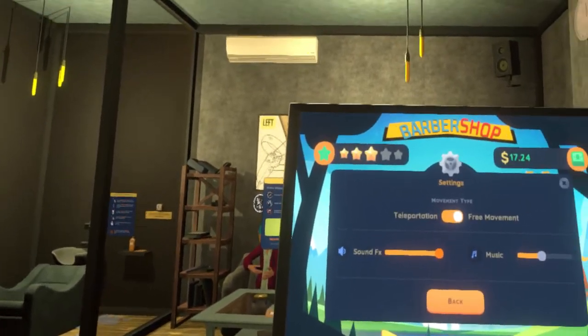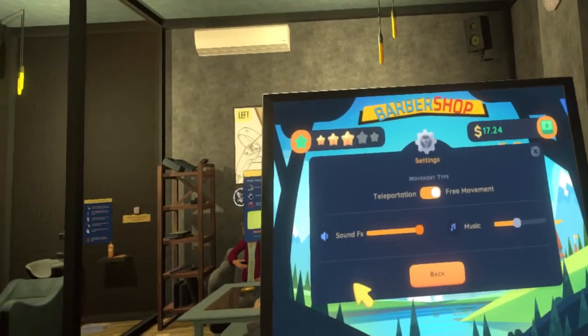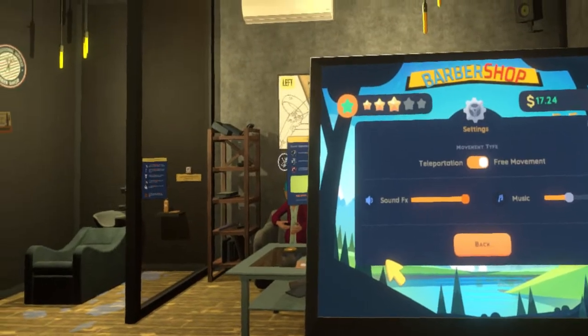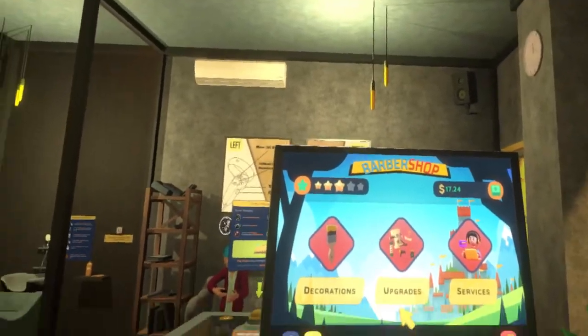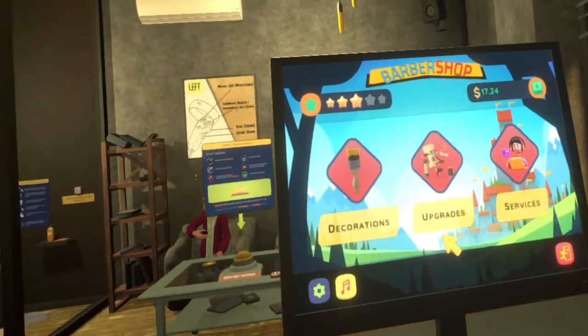I received a free Steam key through the Steam Creator Connect program to review this game. You have teleportation or full locomotion as well as snap turning available. I did turn the music off due to copyright concerns and I've unlocked all the major stuff.